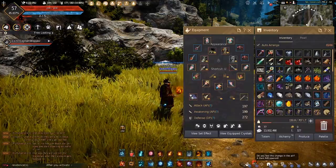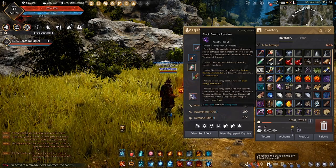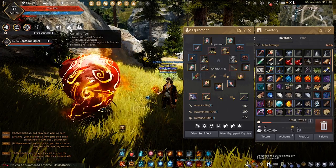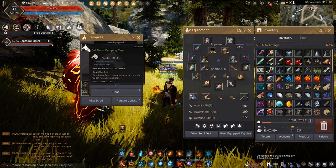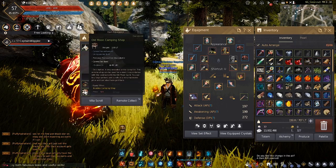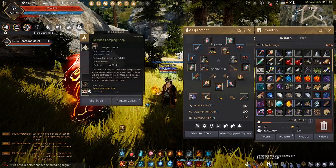When you get your campsite, it'll be an item and it's pretty much like a treasure box — you open it up. Once you use it in your inventory, it'll show up as a little icon up on the top right, underneath your health bar. For completing the second quest, you'll also get accessories for the tent: the Old Moon Camping Tent, the Old Moon Camping Anvil, and the Old Moon Camping Shop. Equip all three items and then you have your campsite.